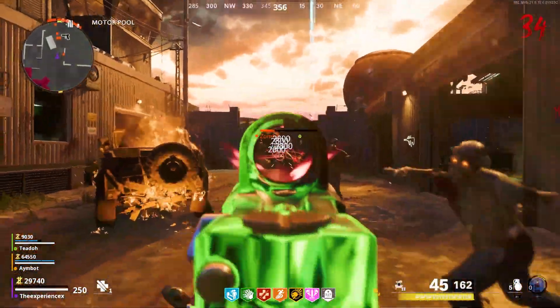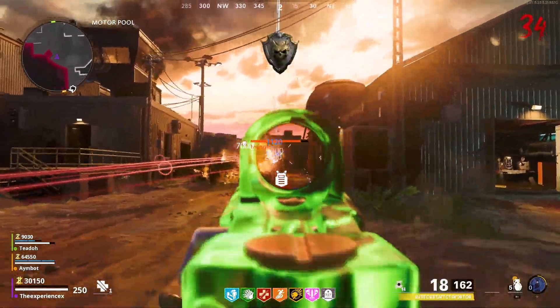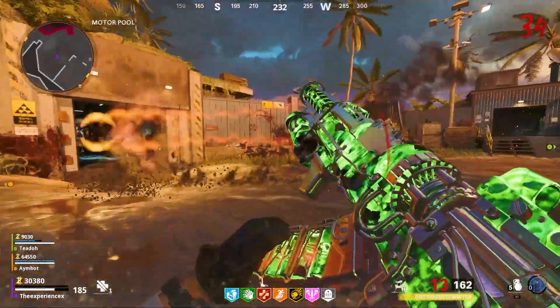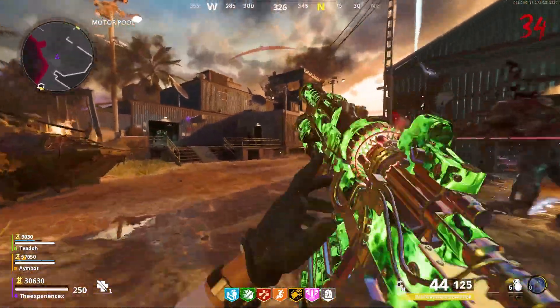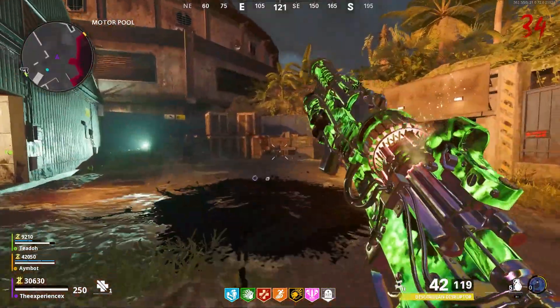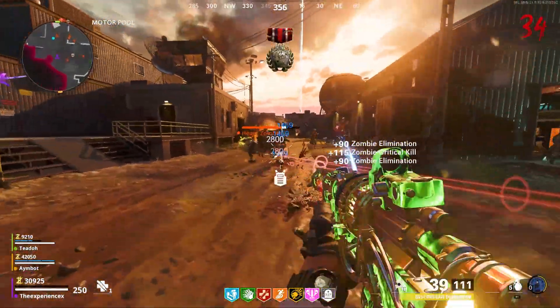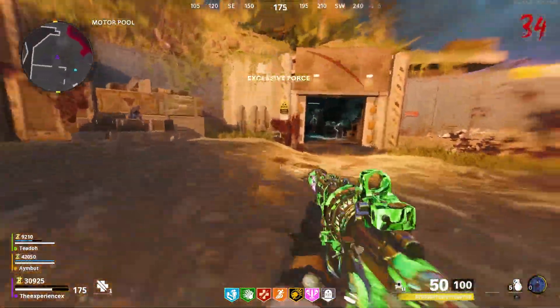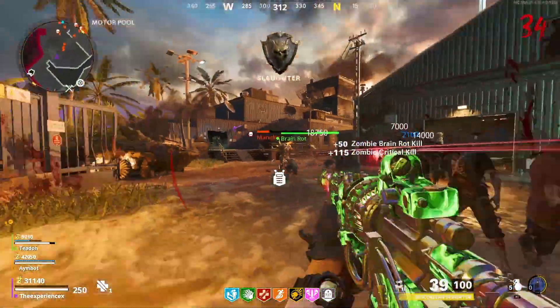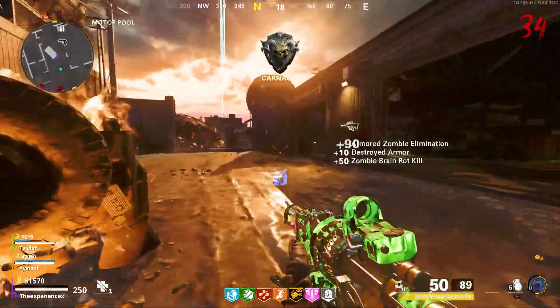I didn't really think it was that good at first, but once I figured out the actual way to use this gun, this might be one of the most overpowered wonder weapons in zombies history. The Ray K works the same as the Ray Gun Mark III — you shoot an orb that slows the zombies down, then shoot into the orb and it creates a huge explosion. It's pretty much the Ray Gun Mark III on steroids.